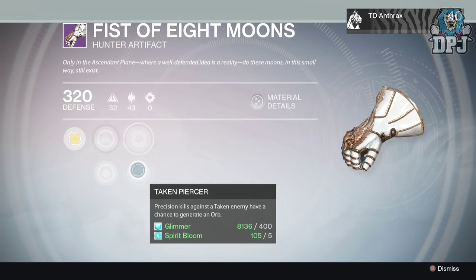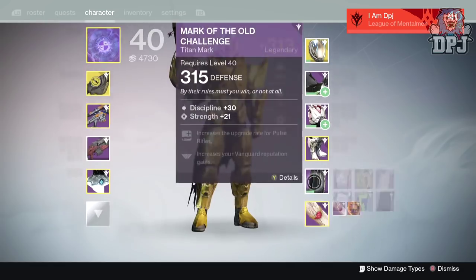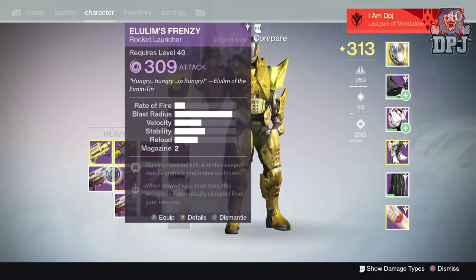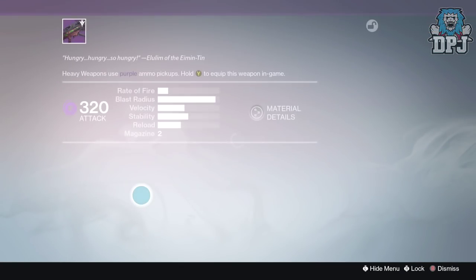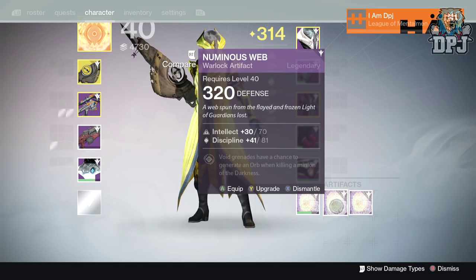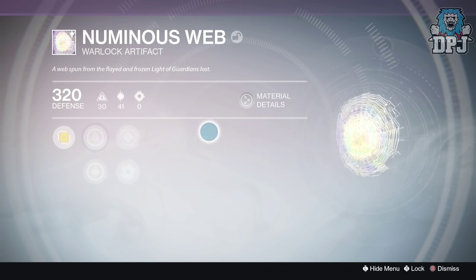Moving onto my Titan — the 320 artifact I received was the Suit Pearl, and the 320 weapon I received was a Herald Frenzy rocket launcher, one I already own, so this bad boy will be getting infused. Moving onto my Warlock — the artifact I received was the Numinous Web, and the weapon I received was a Herald Defiance of Yasmin.